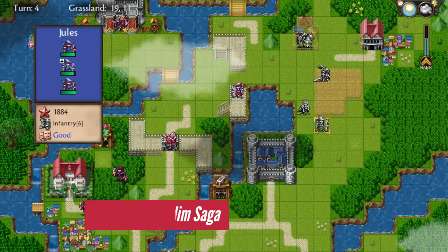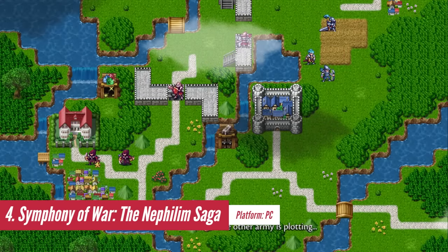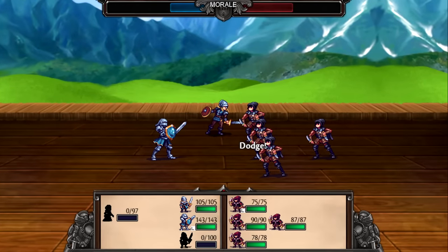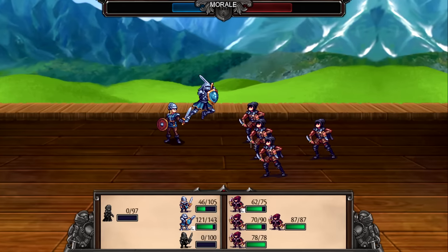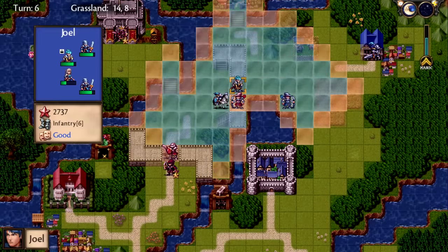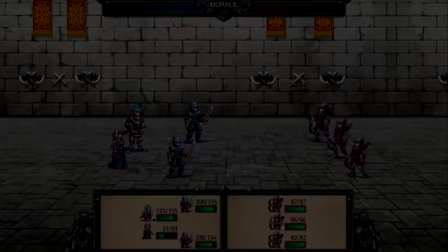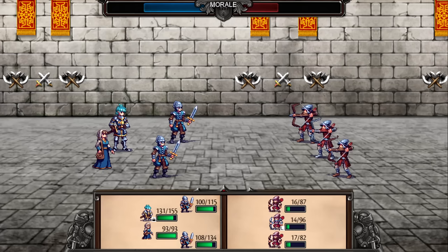Symphony of War: The Nephilim Saga stands out as one of the best tactical RPG titles in the genre. The game successfully captures the essence of Fire Emblem on PC, providing an enjoyable tactical experience with customizable squad-based units. Each squad comprises multiple soldiers, classes, traits, stats, and artifacts, each giving significant value to the battles. This system allows you to create diverse groups with various roles on the battlefield, elevating the tactical combat experience even higher.